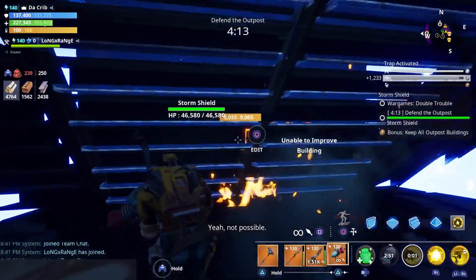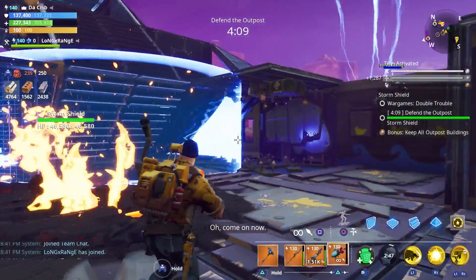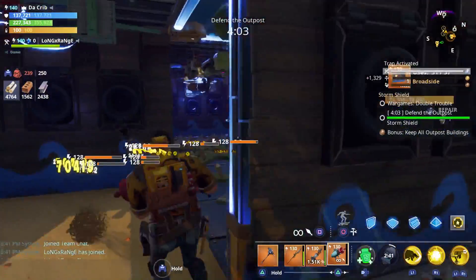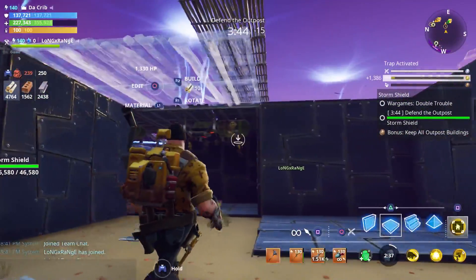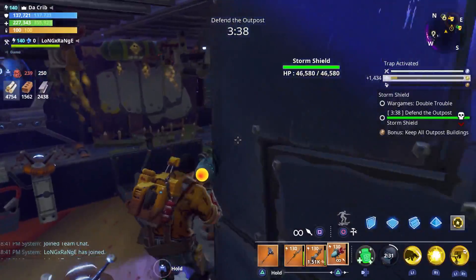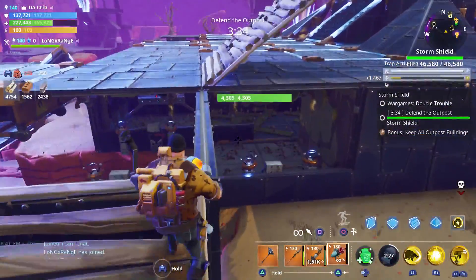So yeah, floor launchers and wall launchers are where it's at when it comes to these golden smashers. I'm going to try to get some more time cheats, I'll be right back. I'm just going to hang out with the smasher and see how his day is going. Seems like he's having a rough day.